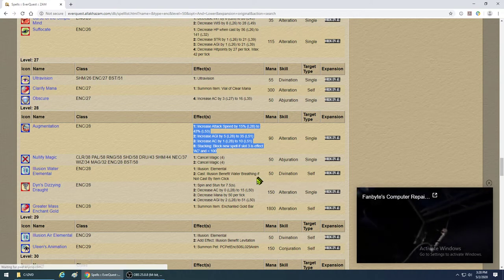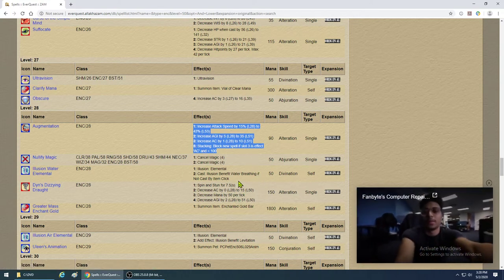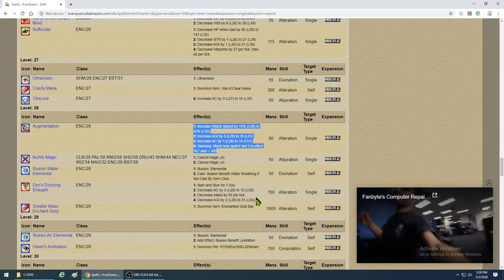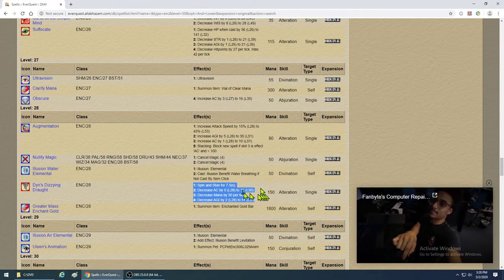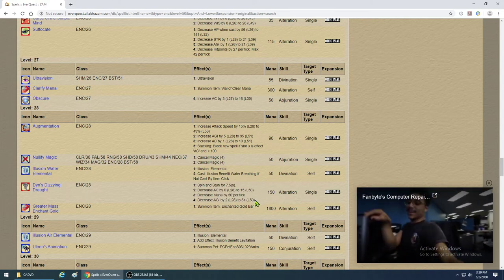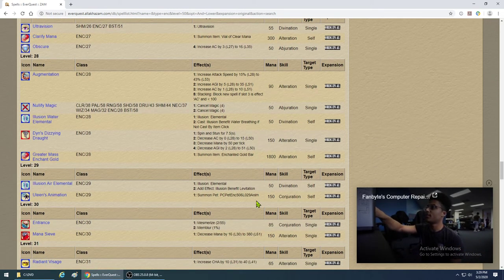If you're lazy, just cast Alacrity on people and they'll be happy. Din's Dizzying Drought, also known as Triple D — it's a stun that takes a boatload of mana. It stuns a single target only for certain situations. I usually don't cast it because it takes up a spell slot, takes forever, gets resisted, and you can chain-cast it with Whirl Till You Hurl, but it's only okay.